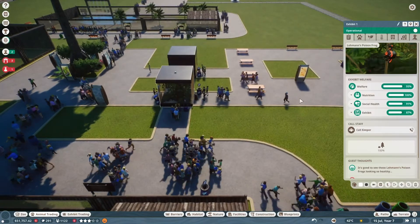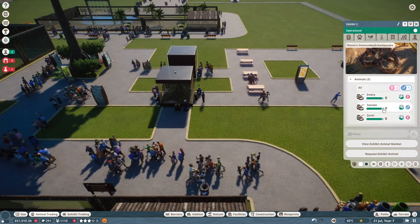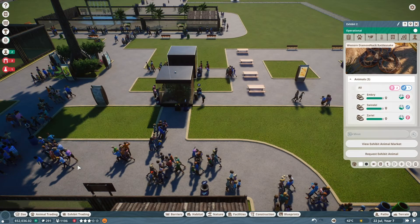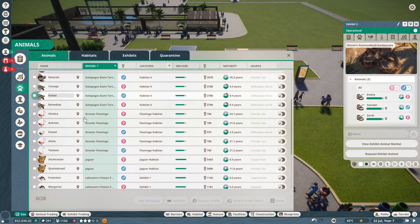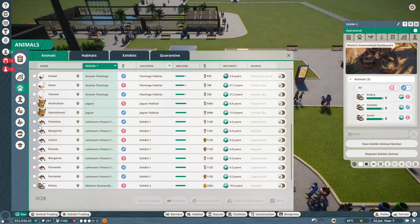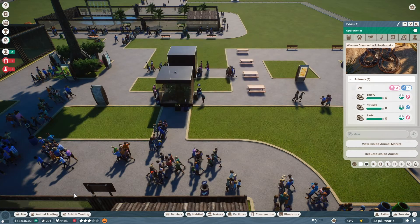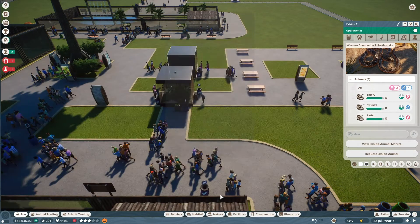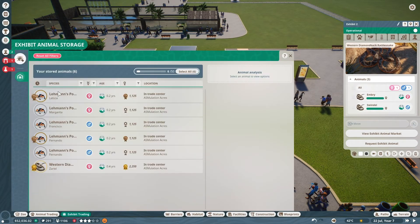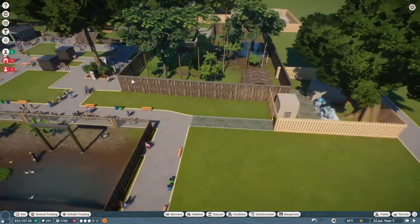How are we doing? Layout's good. Social health isn't great — we need to do some stuff with our exhibit animals. They breed a lot, so you can suddenly have 600 of them. We're going to get rid of all the captive-born ones and add them to the trade center. For our diamondbacks we'll do the same — select them all and quick trade for 2,100. You make quite a lot of money off exhibit animals, which is something to notice when starting out.